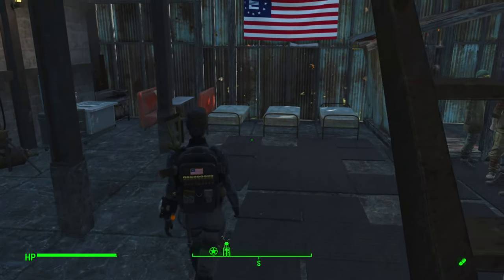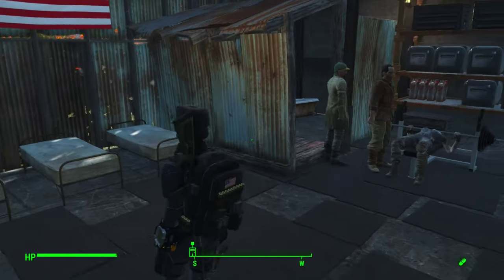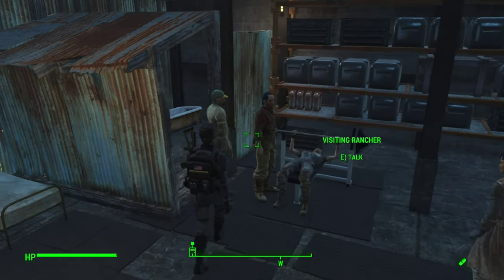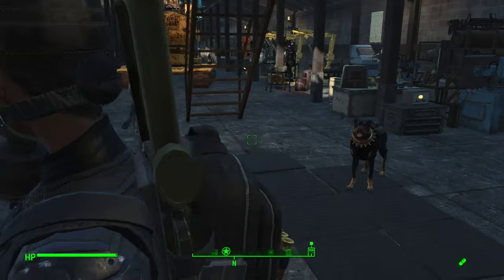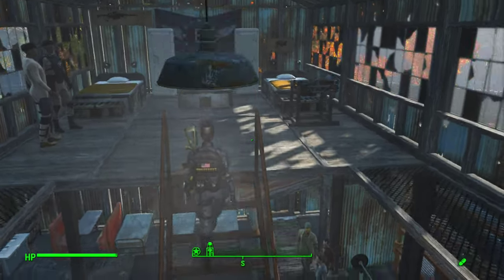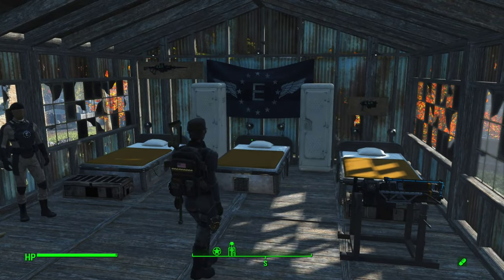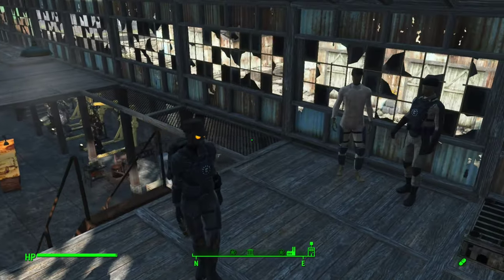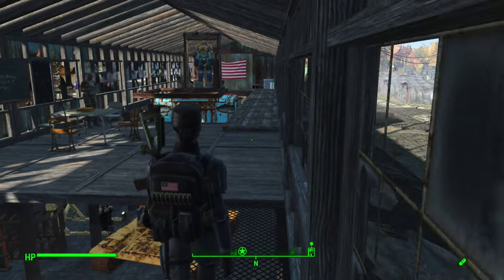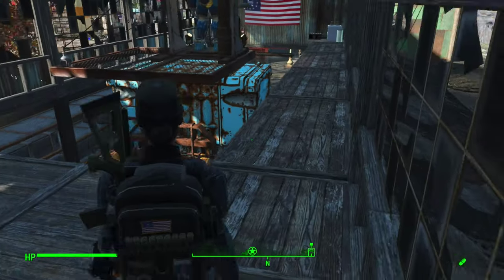In the back is an area for new recruits: beds, a cafeteria-type setup, and a very shabby bathroom — but somehow these meager rewards have attracted a lot of people signing up for the Enclave. Upstairs is where the big shots hang out — my Enclave Officers' quarters with several beds, display stands for Gatling lasers, plasma weaponry, and uniforms. Some of these items are from America Rising 2, some from Atlas Summit. I've devoted entire videos to both of those mods — check my Paint It Black Enclave playlist if you're interested.